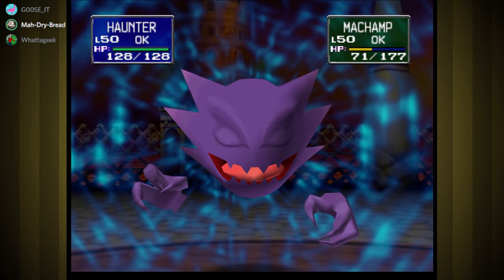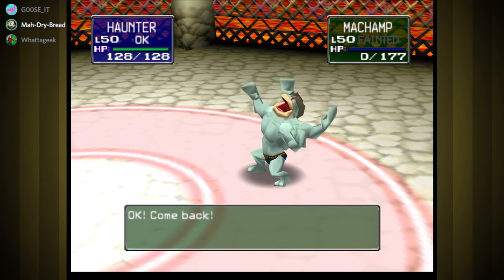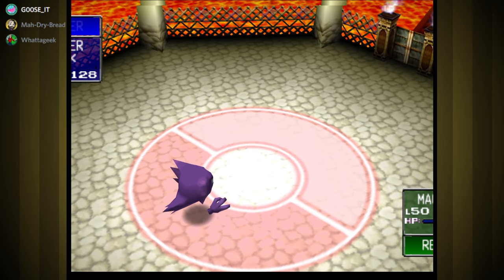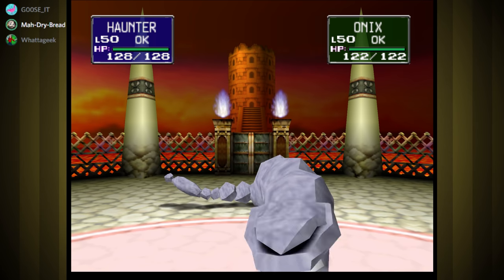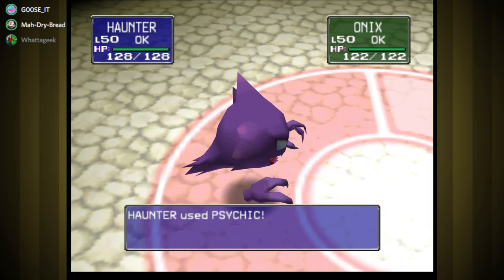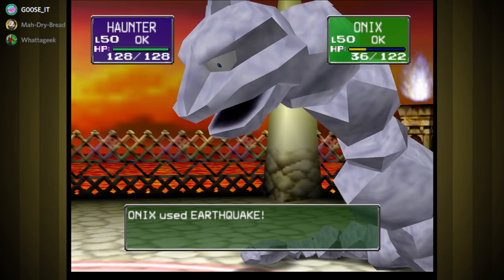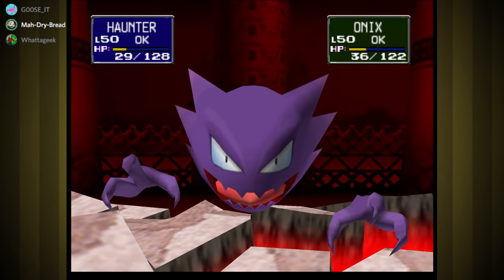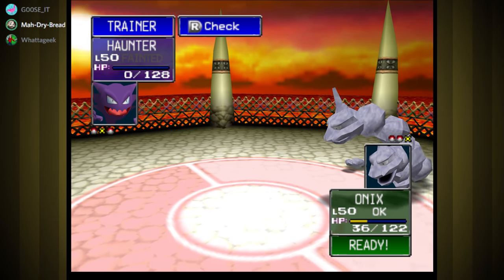Yeah, you just throw it into other ghosts — clearly you can throw a ghost. Machamp is comedically small compared to Haunter. Haunter's just comedically large. In fairness, Haunter is way bigger than most Pokemon in Gen 1, but on its listing it's not that big — it's like 1.6 meters. No need to switch here, you can just do a couple of psychics. If you want to see the comedic difference, look at the size difference between Onix and Haunter. Onix is 28 feet long — Haunter should be huge in comparison.